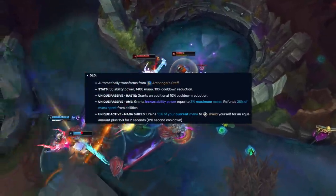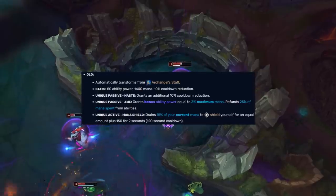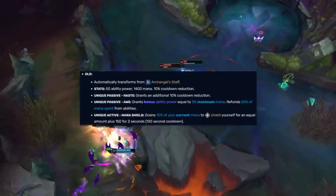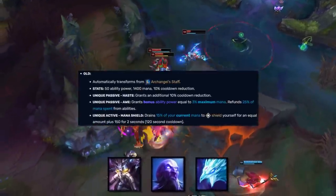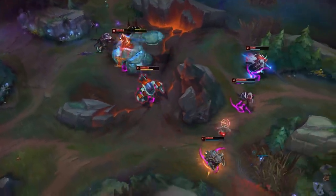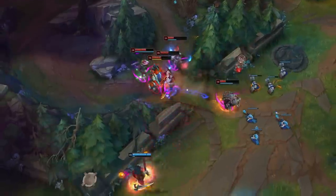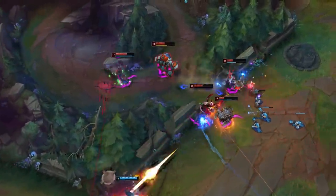Seraph's Embrace was considered broken back in the day for this very reason. It gave mages a metric ton of ability power and mana while also granting them a massive shield. It's why Ryze, Kassadin, and Anivia were so frustratingly tanky after building just Rod of Ages and Archangel's Staff. Now of course it no longer gives the shield, which is a good thing, because an item that gives ability power, mana, cooldown reduction, and a defensive stat was, for all intents and purposes, overpowered.